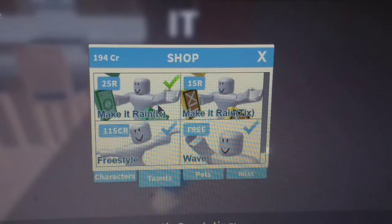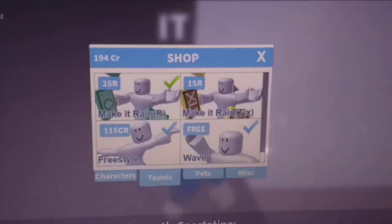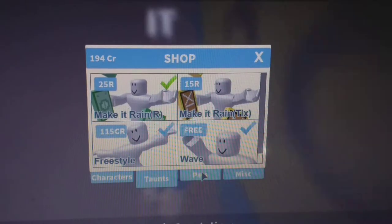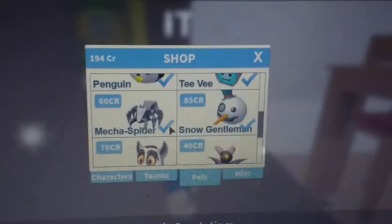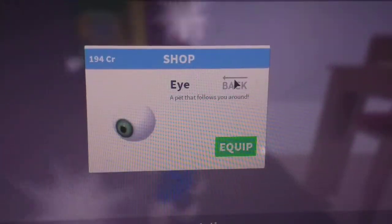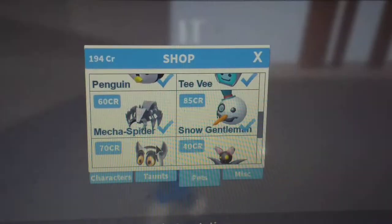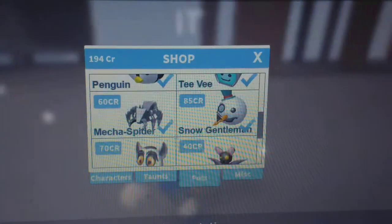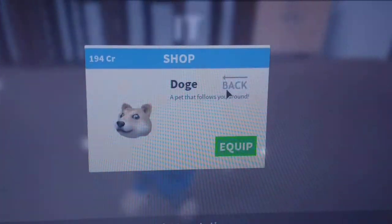Wait, did I die? Oh yes I did. Now I have Make It Rain - this actually looks better than I thought. It has more but you only make six Robux. First I got Eyeball, then I got Spider, and I got King Julian, then I get the bat, then the duck and doge.